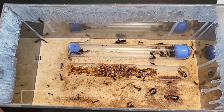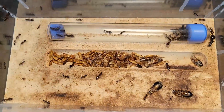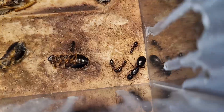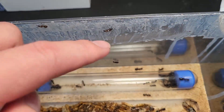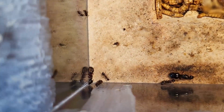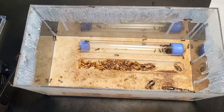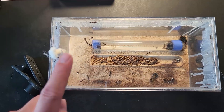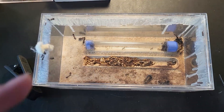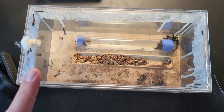Next up is my other Camponotus colony. These guys always seem to grow and then die back and grow and die back. They always have a good amount of majors and eat quite well — you can see they gut whole roaches. Oh, and there's a queen right there. Oh, that's an escape — that's bad. There's a nice big major down there. They've got some brood, and I'm going to replace their tube today since it ran out. Tip to future ant keepers: always make sure your barrier is intact. These guys actually hurt by the way.